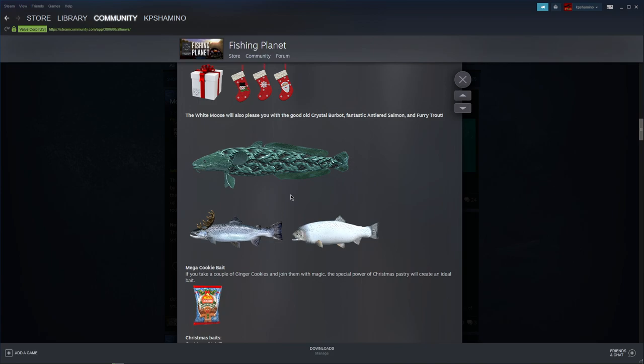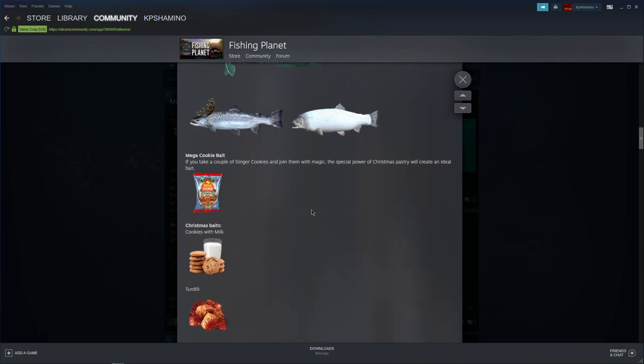The other fish from the previous year are still in White Moose, so you can try to get the crystal burbot, the strange-looking Atlantic salmon, and the even stranger-looking trout.